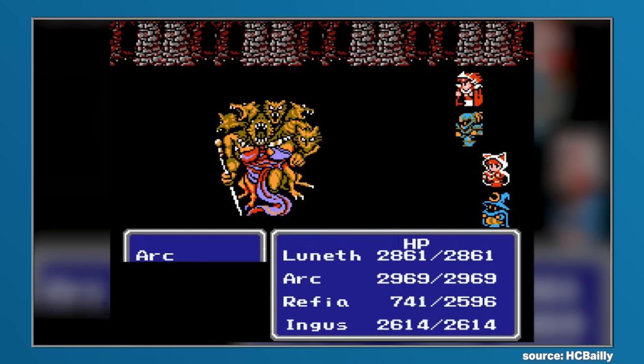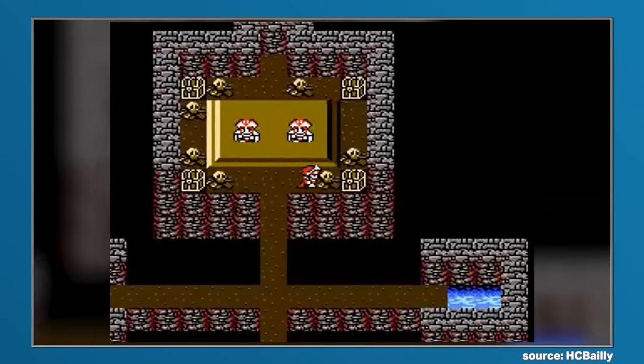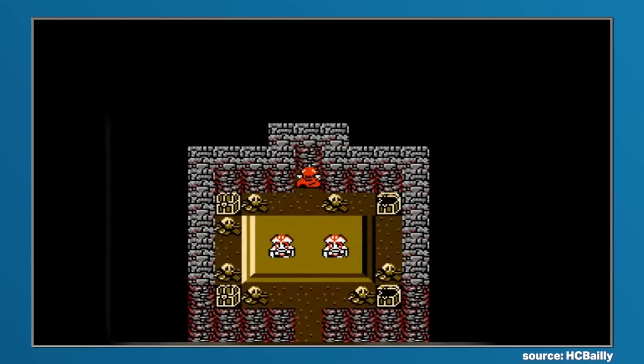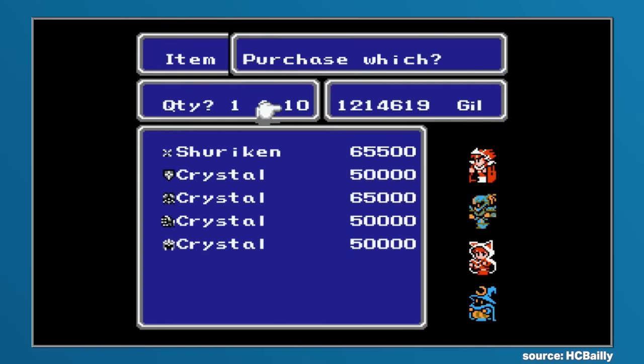Shurikens could be found in locations such as the Crystal Tower and Eureka, and players would also have the opportunity to purchase them in Eureka, but they would come at the not so small price of 65,500g a pop, making them quite difficult to accumulate. But considering the power, perhaps the price tag was a rather appropriate measure.